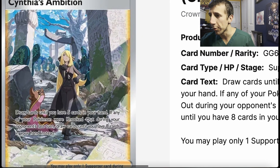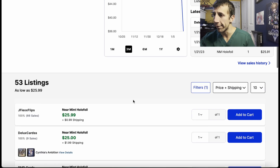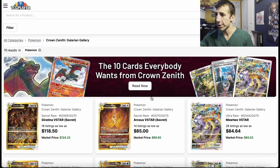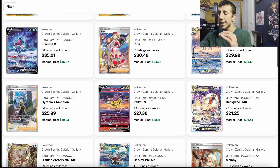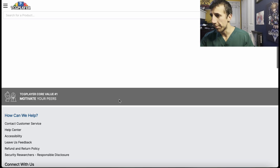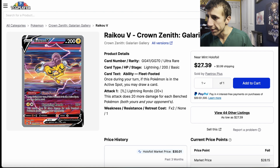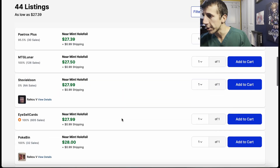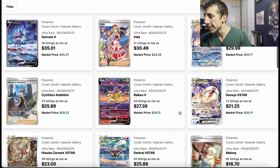Cynthia's Ambition is another one — everybody loves Cynthia, she's very popular. Just watch this. These prices are not going to hold this high for that long; at some point they're going to drop even more as more product gets opened. Raikou — similar prices. This Deoxys — you have to appreciate the art. And then Hisuin Zoroark — so dark, the theme is dark, it's beautiful.